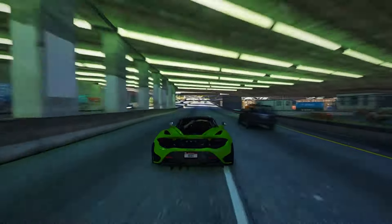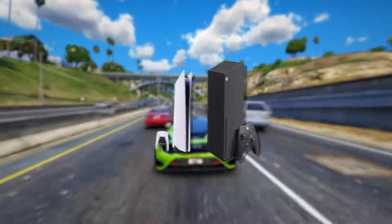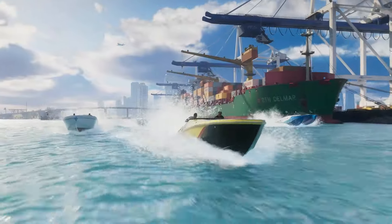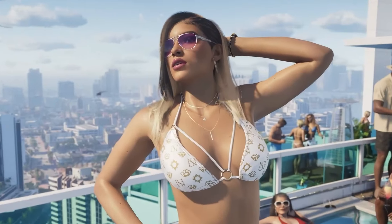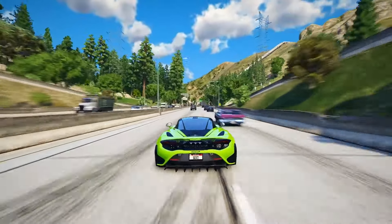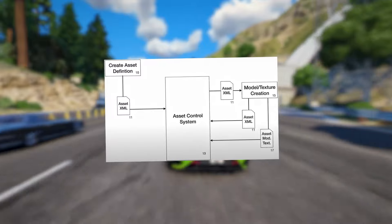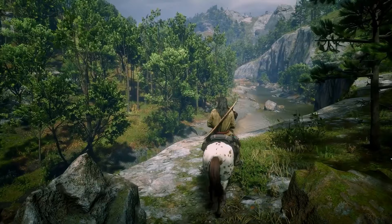The patent reveals details about a new system developed by Rockstar Games designed to streamline character creation and leverage the capabilities of current generation consoles more effectively. As game worlds grow in size and complexity, filling them with diverse and compelling characters and environments becomes increasingly challenging. Artists are tasked with creating every individual in-game object, from characters to buildings and interiors. As these worlds expand, the computational and design efforts required also increase. However, Rockstar Games has demonstrated innovation by developing a system that optimizes the rendering of 3D objects, ensuring efficiency without compromising on detail.